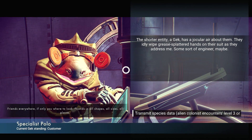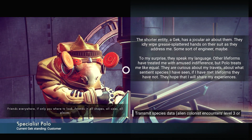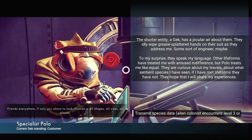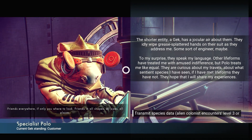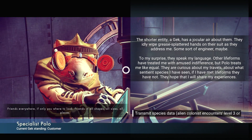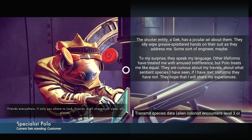A shorter entity, a Gek, has a jocular air about them. They idly wipe grease-splattered hands on their suit as they address me — some sort of engineer, maybe. To my surprise, they speak my language. Other lifeforms have treated me with amused indifference, but Polo treats me like an equal. I like these guys. They are curious about my travels, about what sentient species I have seen.